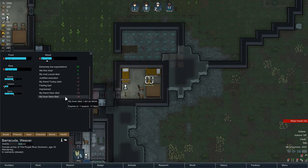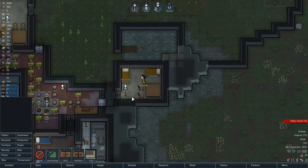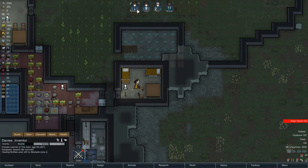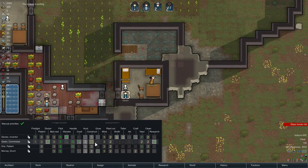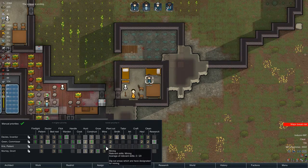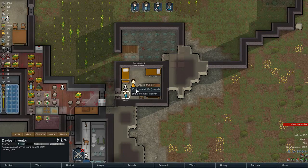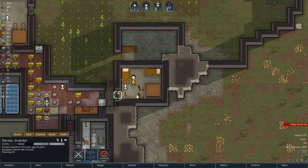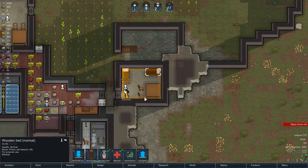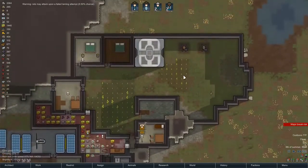This colonist is stressed because their lover died, their friend died, there was a justified execution, and they're imprisoned - feeling bad. I could make their life a lot better. Who's my best miner? Chris is the closest to something you could call a miner. I was testing the prisoner to see if they'd pick up a weapon and fight me - they didn't, making them worthy.